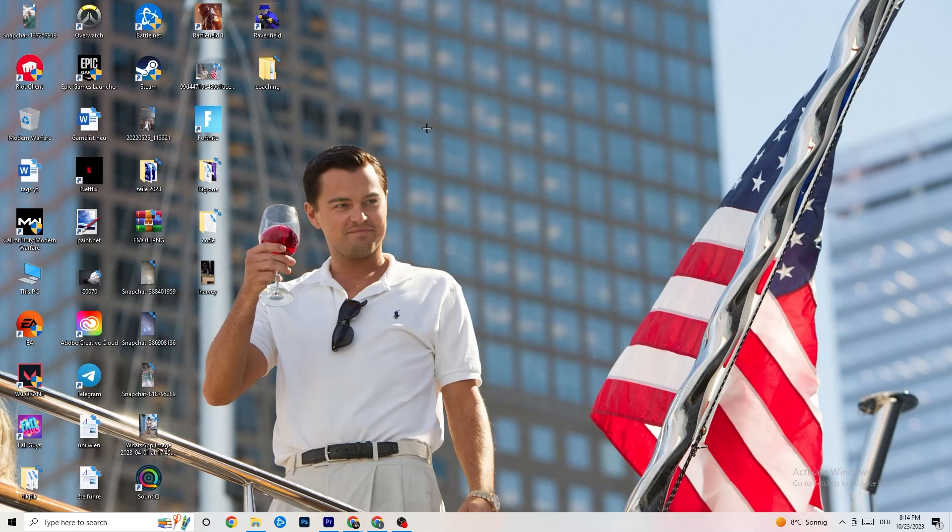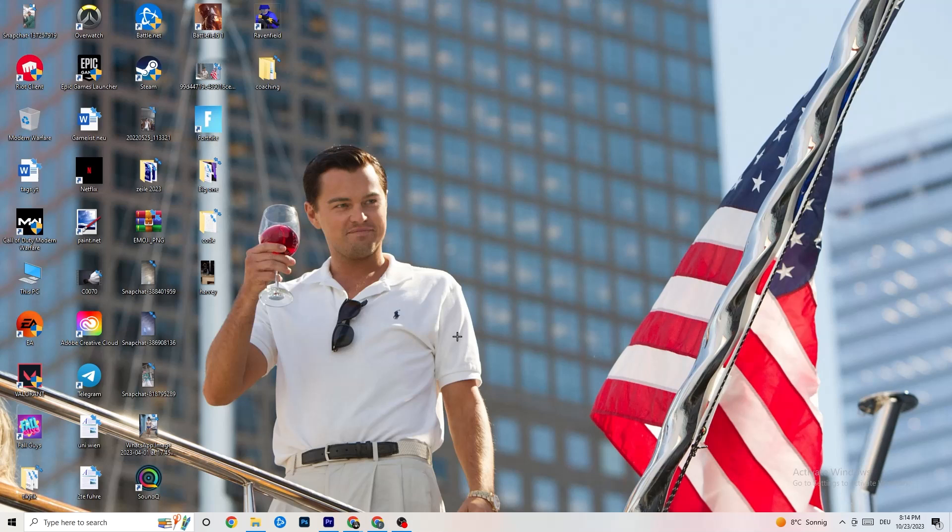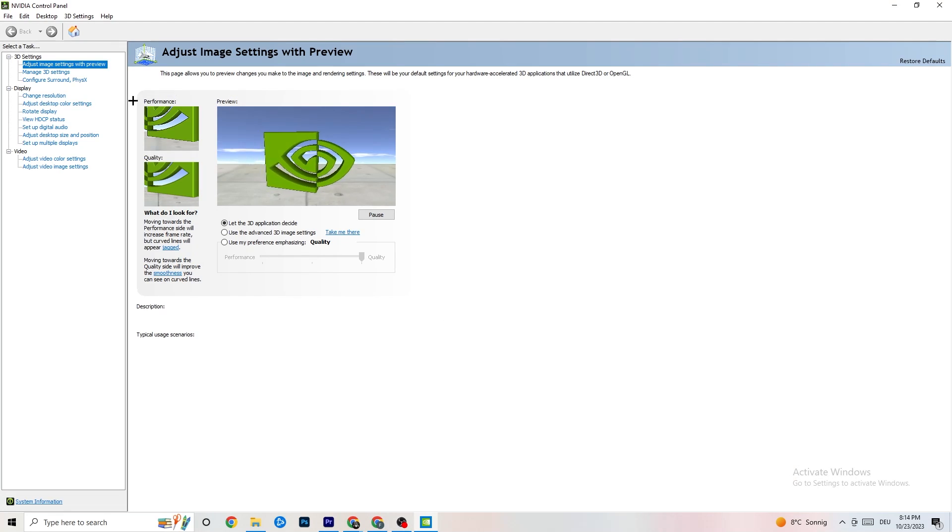Right-click on your desktop. If you have an NVIDIA GPU, click 'NVIDIA Control Panel'; for other graphics cards, click the equivalent option. Once it opens, navigate to 'Adjust image settings with preview' under 3D Settings. You'll see a slider from Quality to Performance. If your PC is struggling with crashes, move the slider toward Performance — this will help significantly with crashing issues.